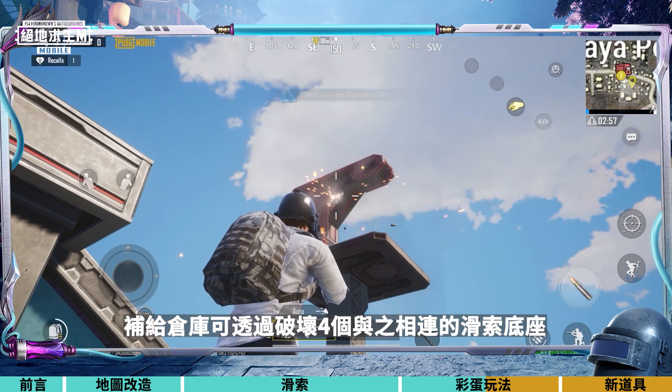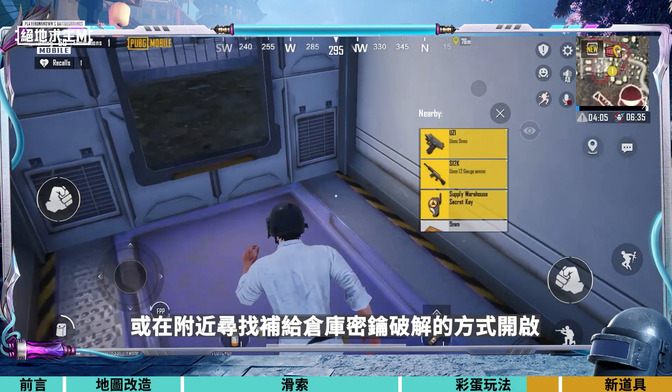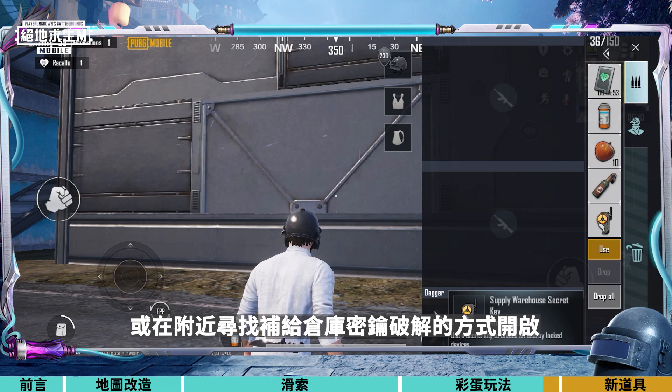Supply warehouses can be unlocked in two ways: by destroying the four connected zipline bases, or by finding the supply warehouse secret key nearby.